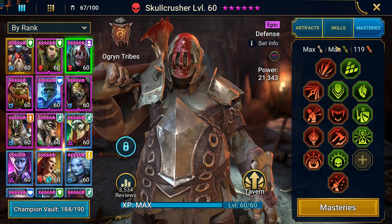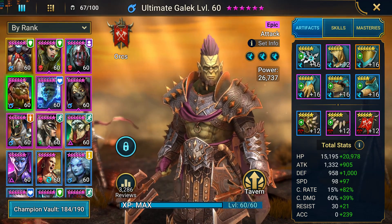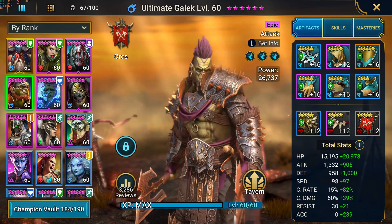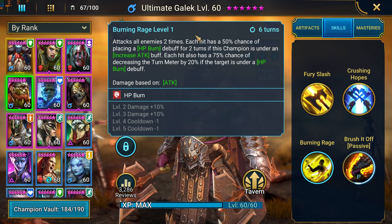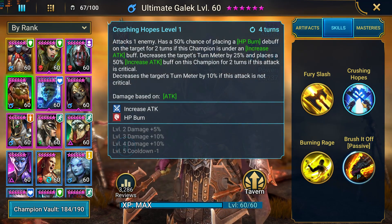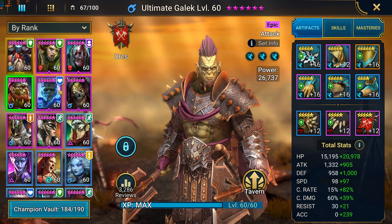We do have an Ultimate Gaelic — perfect. I assume maybe he got it with the free Prime Gaming program. This is your HP burn champion, really important if you do not have a lot of enemy max HP skills. All you need is increased attack unless you get him to buff himself, but he did not book him. I'm eager to see how he made it work for the spider dungeon — we'll see that in a little bit.